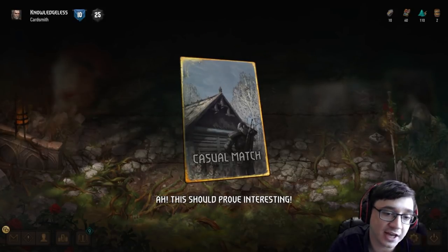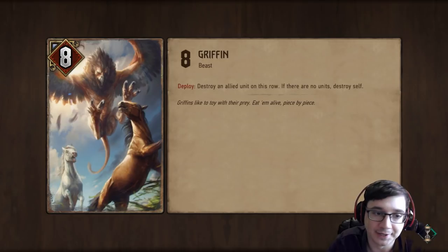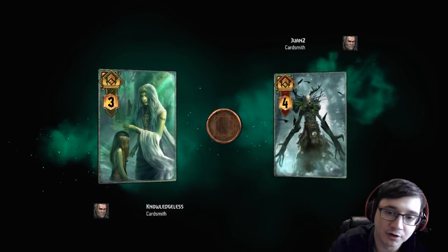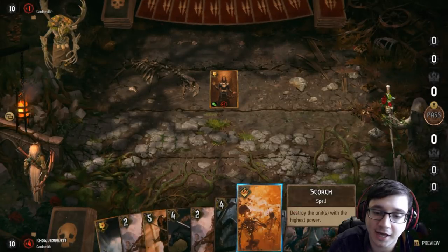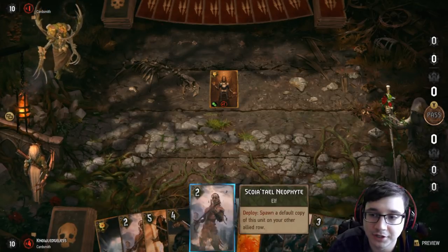If you want to watch more footage of this deck, I'm going to have a link in the description to a longer video where I make a couple mistakes. You might notice the number on my opponent's character went up to four — that's the amount of mulligans they get. I get three because I'm going second, which means I kind of won the coin toss.